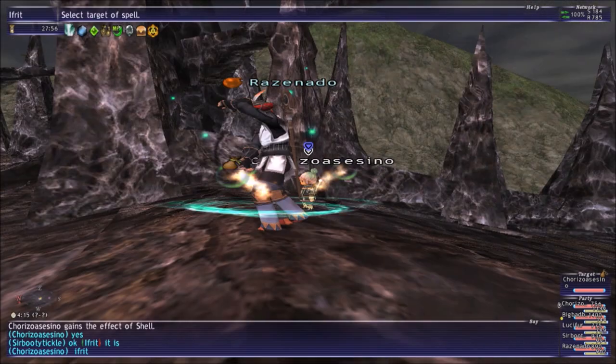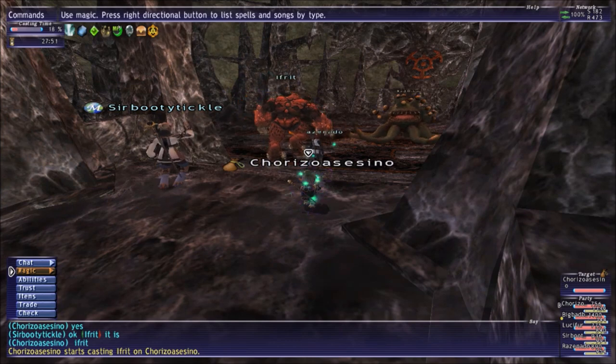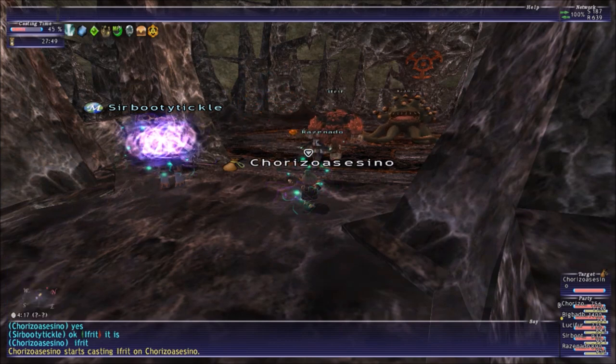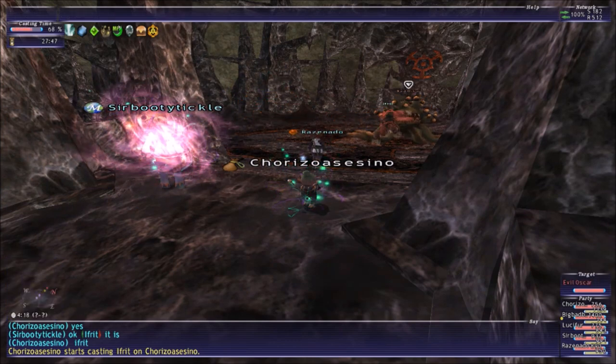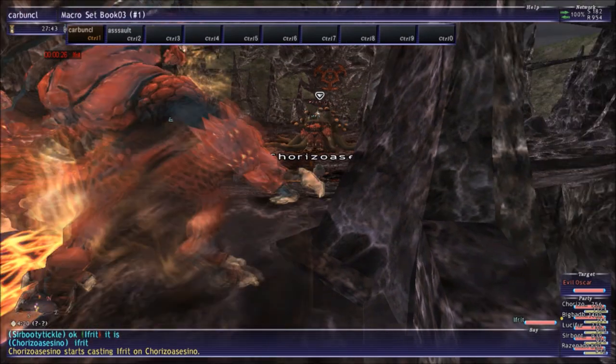Ifrit — he's weak to Fire, so Ifrit is the best thing to kill him with.